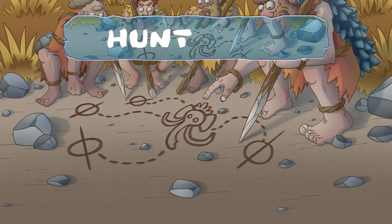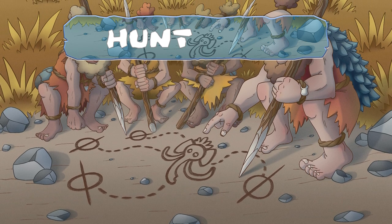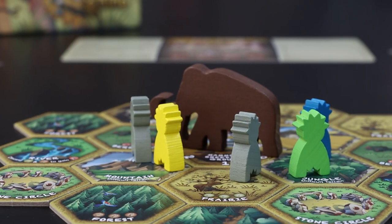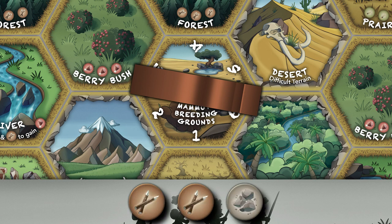Once all players have completed their tribe phase, it's time to hunt. There are three steps to the hunt phase. Step 1: Hunter's Attack. Starting with the hunt leader and moving clockwise, each player attacks the mammoth. To attack the mammoth, players commit resources — pointy stick, clump of grass, and lumpy stone tokens from the tribe board — placing them at the top of their tribe board.